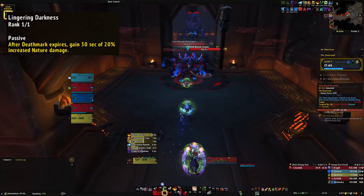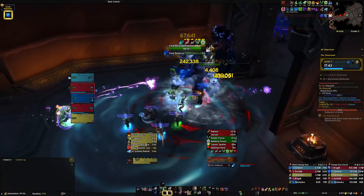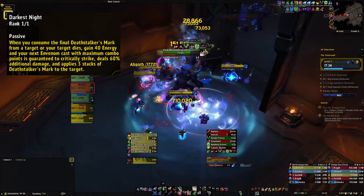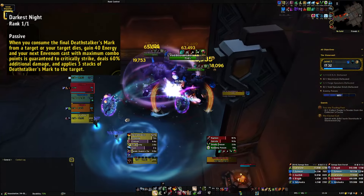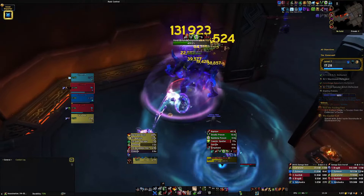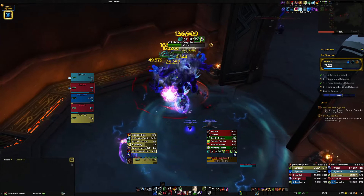I like Lingering Darkness — after Deathmark expires, you get 20% increased nature damage for 30 seconds, so it helps extend that damage window. I also like Darkest Night quite a bit: when you consume your last mark or your target dies, you get 40 energy, and it guarantees your next Envenom at max combo points is a crit, does 60% damage, and applies Deathstalker's Mark. Feels pretty fun to play around. Overall, the Hero Talent tree feels like it's meant for Raid or PvP and not Mythic Plus.